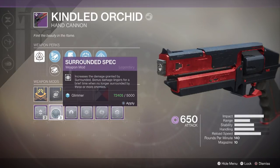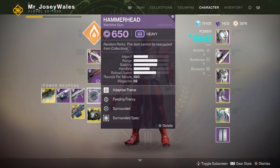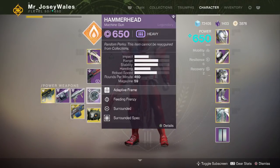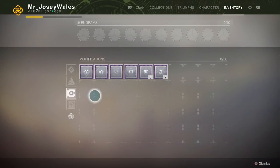The lingering effect only lasts a second or two, so it doesn't last as long as Rampage Spec, which is why I think Rampage Spec is better overall. But Surrounded Spec is still a great mod. For instance, I added it to the Hammerhead machine gun I just got — it has Surrounded and with the spec on it, this thing will absolutely melt enemies at close quarters. Surrounded Spec is great, just not quite as good as Rampage.